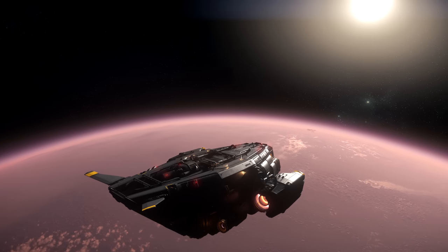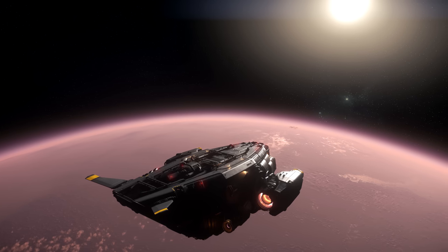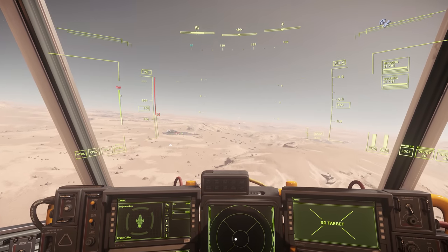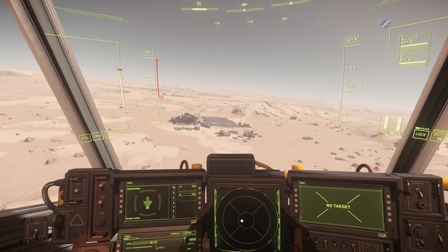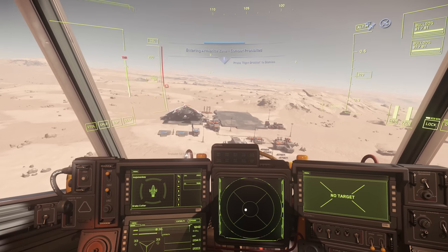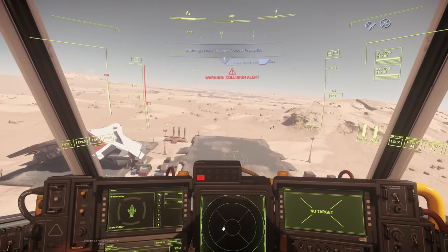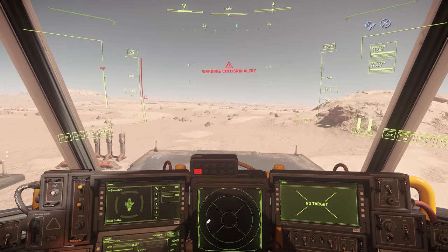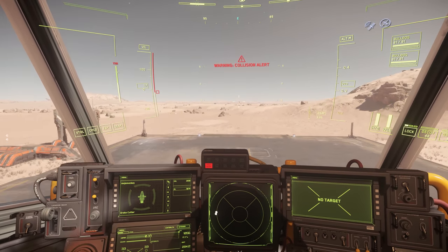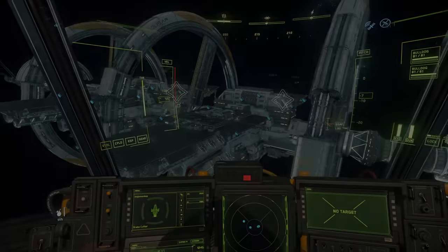It's also worth noting that the Cutter lands heavily — when coming in to land, it always feels like there's a lot of downward pressure on the ship, even when taking it easy on the throttle. The stock quantum drive is awful and desperately in need of an early upgrade. However, the quantum fuel stores are incredibly generous, meaning the Cutter can make it around the Stanton system many times before needing to refuel, which may be especially useful in larger star systems in the future.